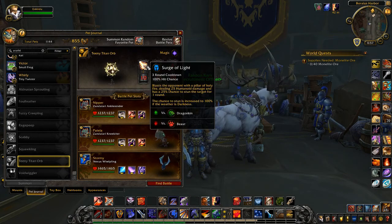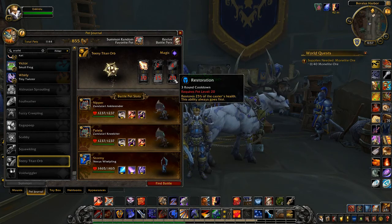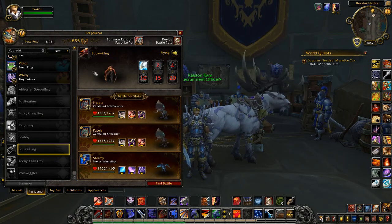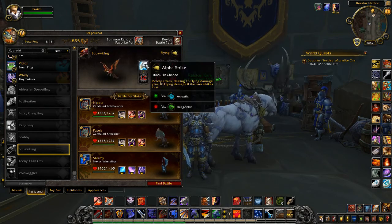The Teeny Tiny Orb drops from the Echo of Misrael and it's one of those Construct Titan Orbs. It is again magic and its moves are Surge of Light, Illusory Barrier, Flash, Solar Beam, Light, and Restoration.